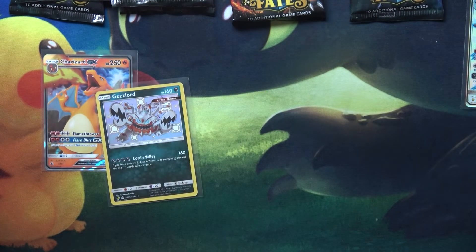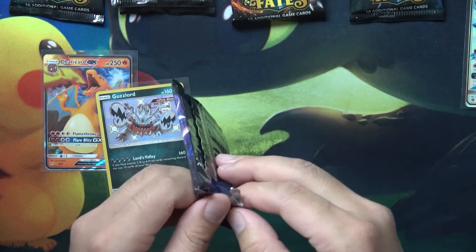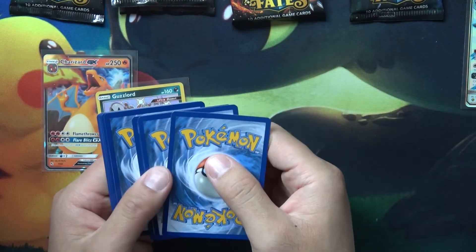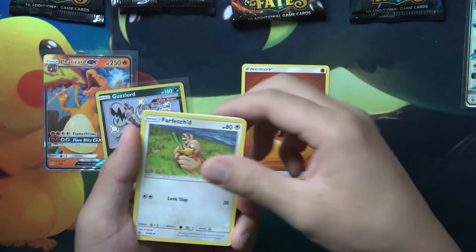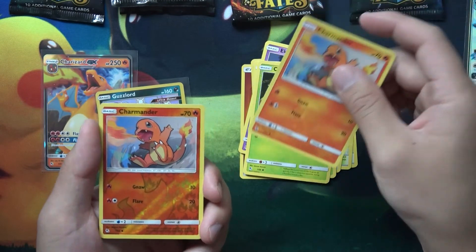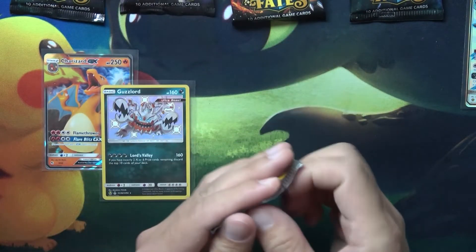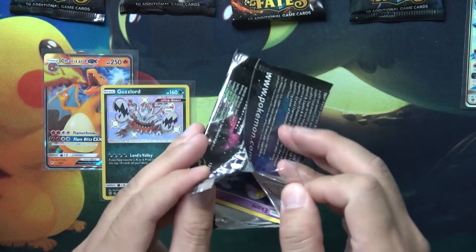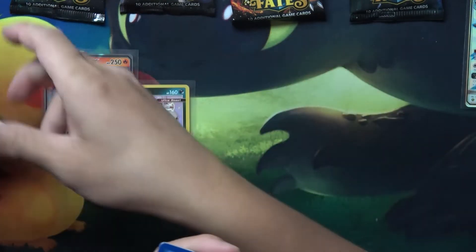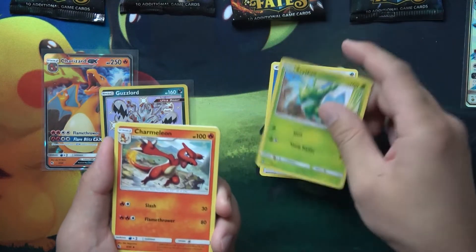Man, it is rough today. Yesterday's pull was lit and the Zoroark box is just very, very slow — not cool at all. Farfetch'd, Misty, Cerulean City Gym, Brox, Pallet City Gym, Eevee, Ekans, Paris, Caterpie, Charmander, a reverse holo Charmander, and an Arbok. We need some serious help here — we're already halfway through and we only got like two hits, maybe just one booster pack's worth out of five. That is pretty bad.